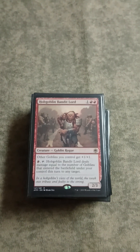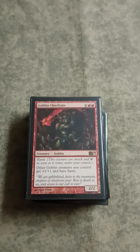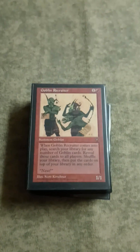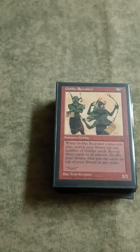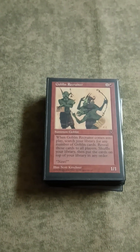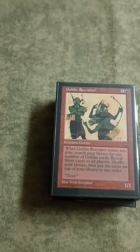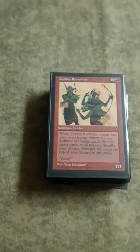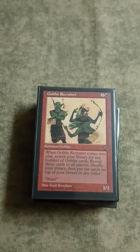Hobgoblin Bandit Lord is another lord that lets you kill stuff very cheaply. Very good with Krenko obviously. Chieftain is basically the same thing as Warchief except it's a Glorious Anthem lord. Goblin Recruiter is great with Muxus - lets you put in a ton of dudes - as well as setting up another Ringleader and setting up your Conspicuous Snoop combo. This thing just does it all. It'd be even better if we had Cavern of Souls in this deck - sometimes I feel weird about running expensive cards in my Commander deck. Anyway, Recruiter is very sweet, very powerful, lets you draw tons and tons of gas.